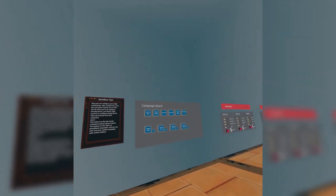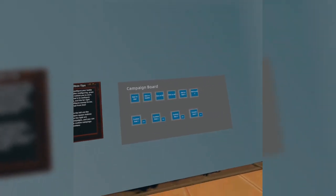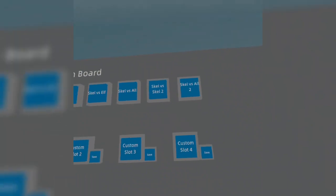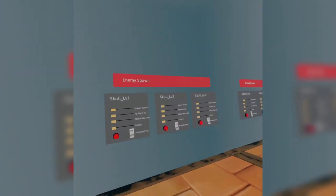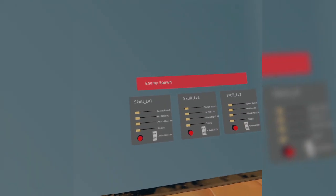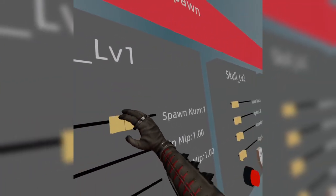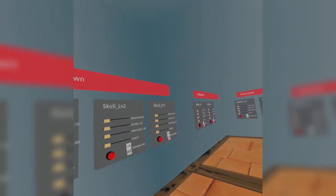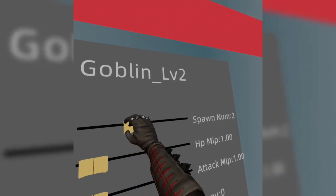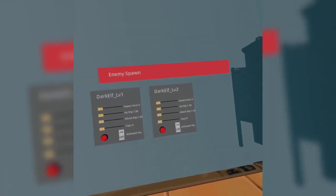Weapons spawn, campaign board, custom slots — that's interesting. Enemy spawn. Hmm, that's interesting — goblin level two. So we fight 20 dark elves. I haven't seen the dark elves yet.